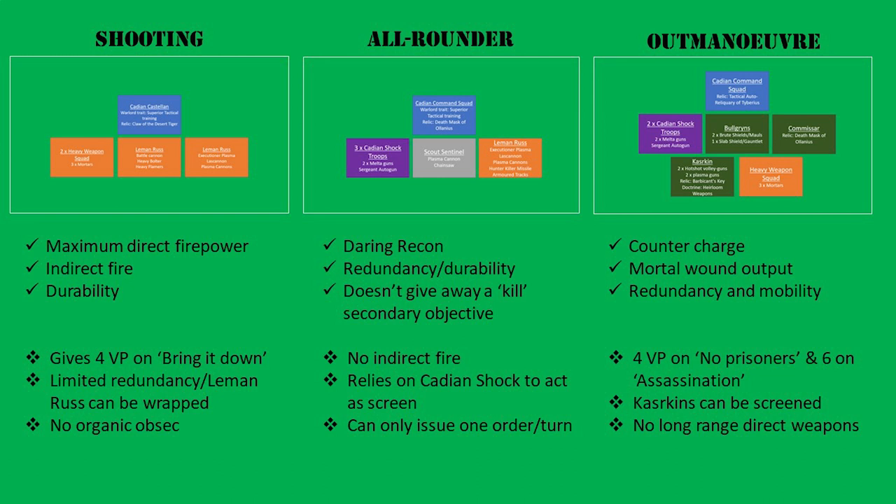Given this is a 500 point game, lower scores on secondaries are naturally expected, but this can still push the game away from you. The Leman Russes can shoot out of combat but are still vehicles that can get stuck, allowing other enemy units to move freely. Lastly, no units in this list are naturally OPSEC, which could be game-losing if your opponent is flooding the board with OPSEC units.